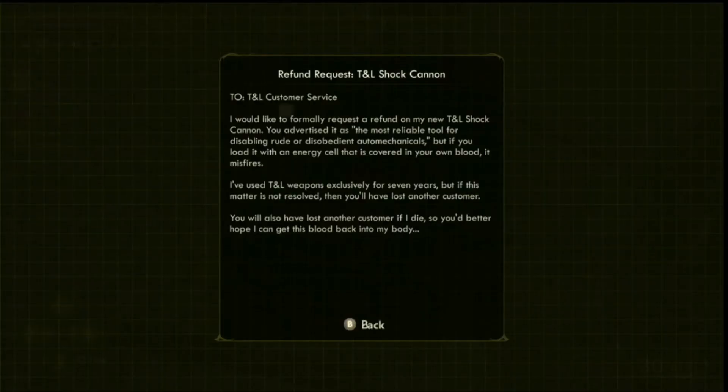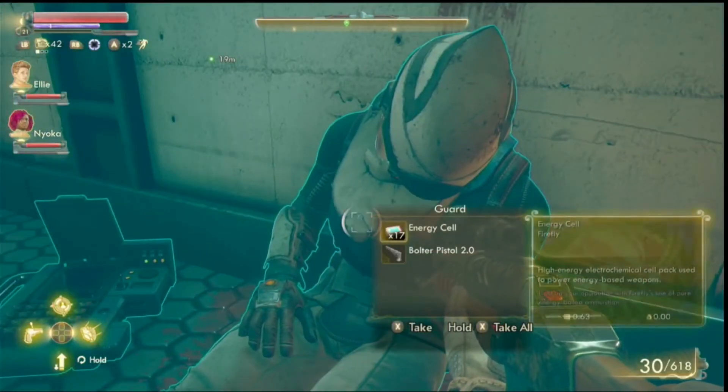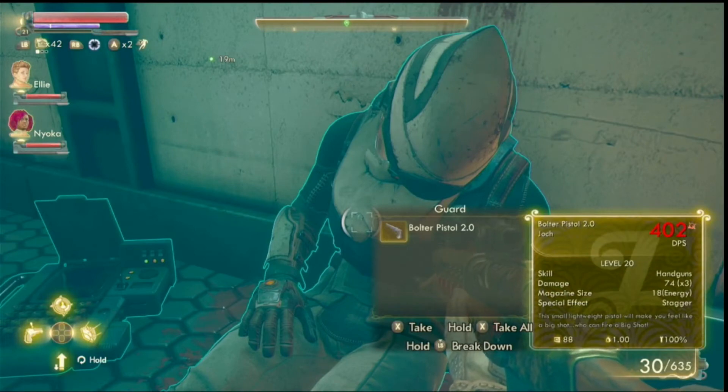Examining the note: 'To TNL Customer Service — I would like to formally request a refund of my 2L shock cannon. You advised it as the most reliable tool for disabling rude and disobedient auto-mechanicals, but if you load it with an energy cell that is covered in its own — in your own blood — it misfires. I've used TNL weapons exclusively for seven years, but if this matter is not resolved you'll have lost another customer. You will also have lost another customer if I die, so you better hope that I get this blood back into my body.' Mate, you didn't make it, did you — clearly did not make it.